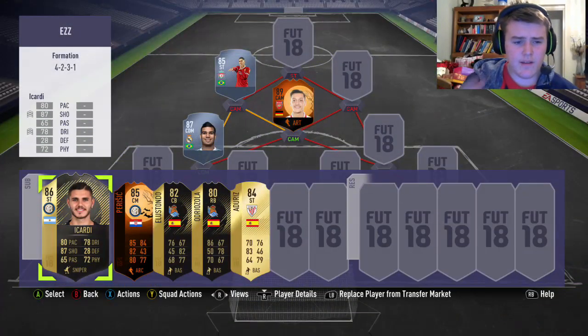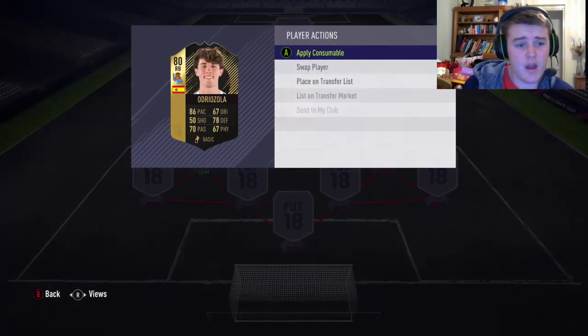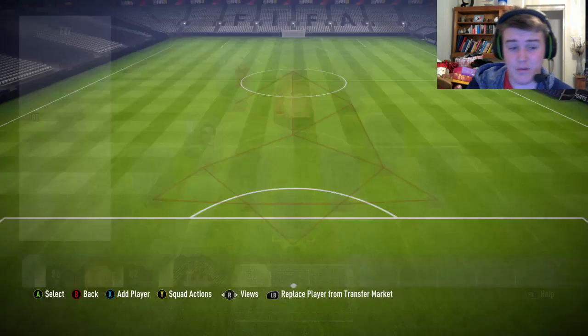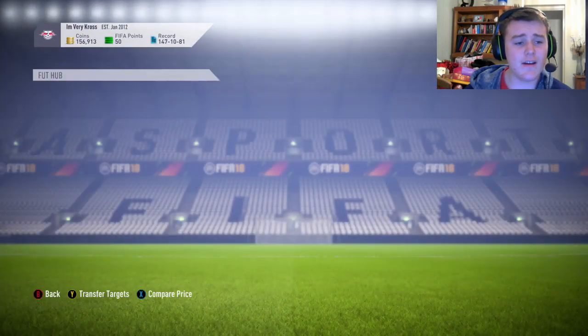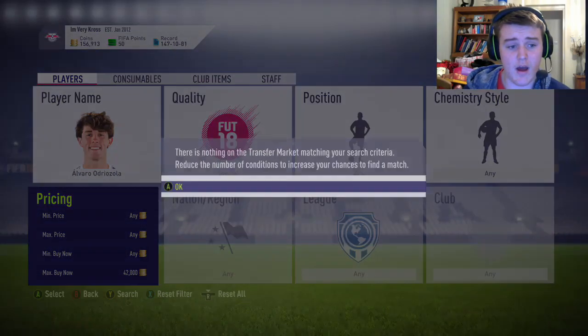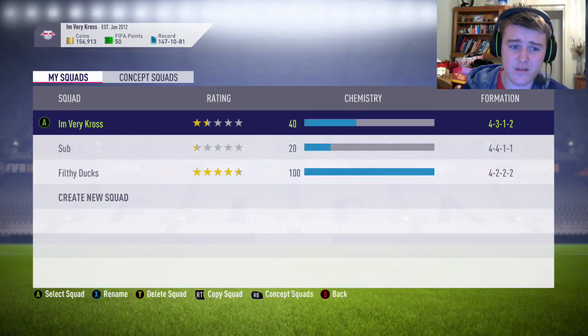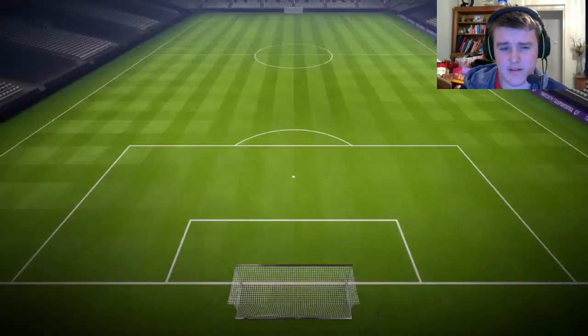So guys, basically this is just the footage of where I got the trade. As you can see, I bought the first player for 14k, and then I just checked how much he was on the market, because I knew he was going for around about 40k, but I wasn't sure exactly, because obviously the market fluctuates quite a bit. We found out that his cheapest one was around about 42,000, so we went back and sold him for about 35k, because I wanted to sell him quite quickly.